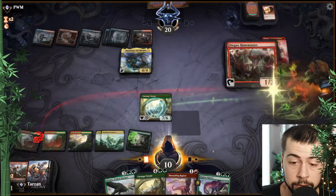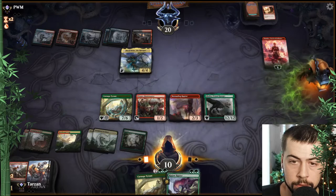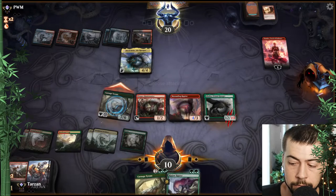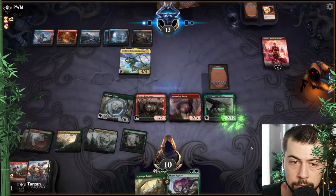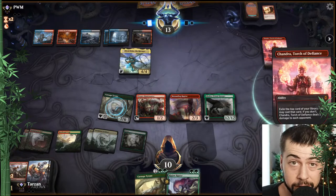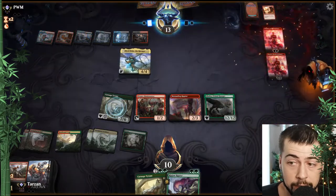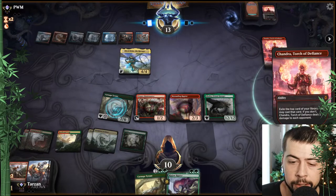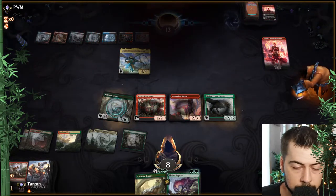We could go Huntmaster, Marauding and Galta — yes, that's what we're doing. They can possibly transform Nicol Bolas this turn if they get another land. They're going to have to do something to Galta, that's for sure. There we go — taking down Grixis, turn one.